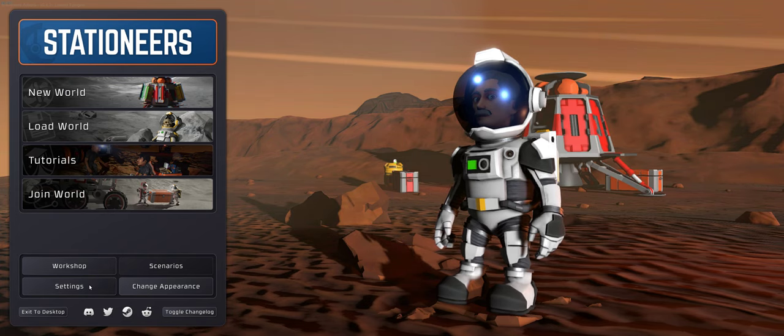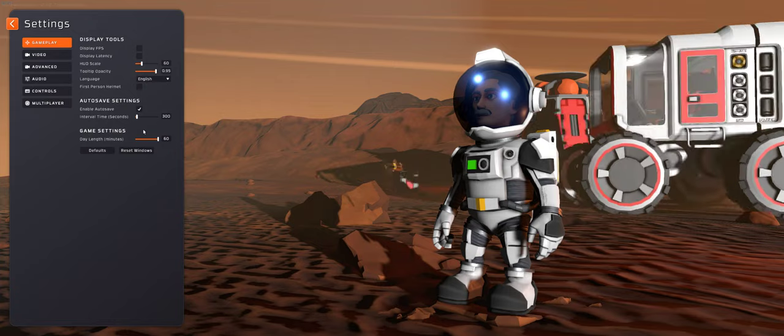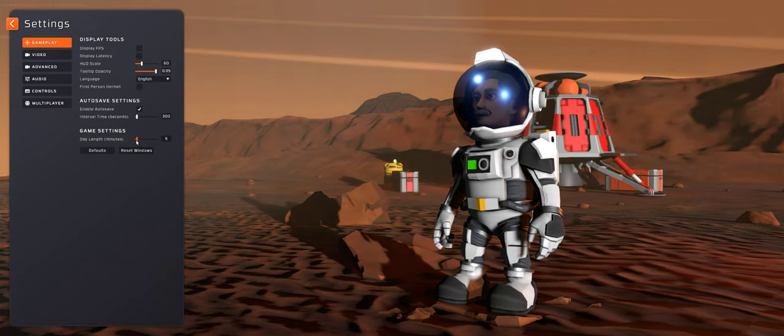On gameplay, I normally have my HUD set to 60% — that works for me, but you might want to increase or decrease it depending on your preference. You can also specify how long you want the day to be. There's really no point in sliding it all the way to the left; the sun whizzes across the sky so fast you'll probably end up going into some kind of epileptic fit. You can also turn on your auto saves and set the duration between them.